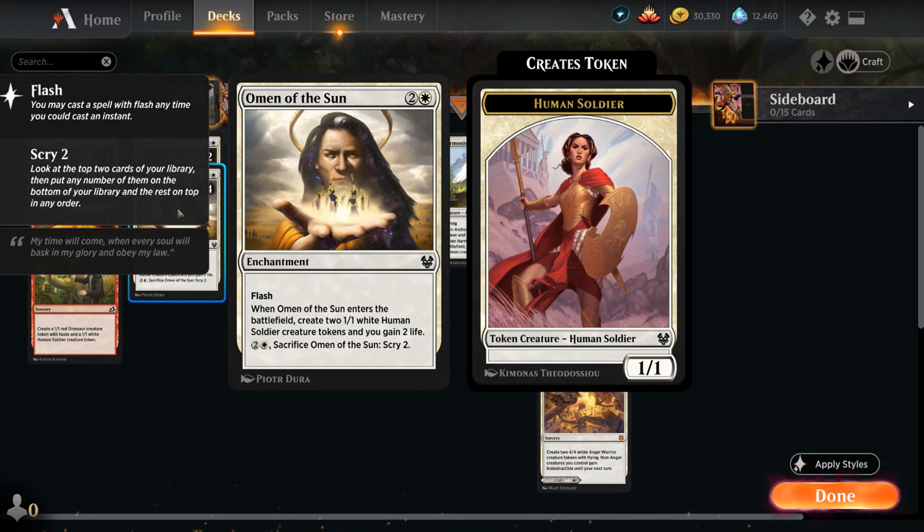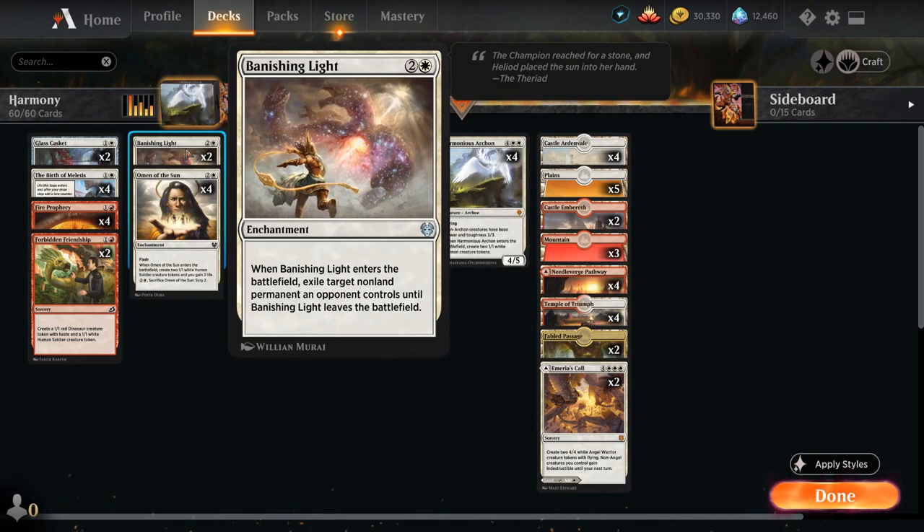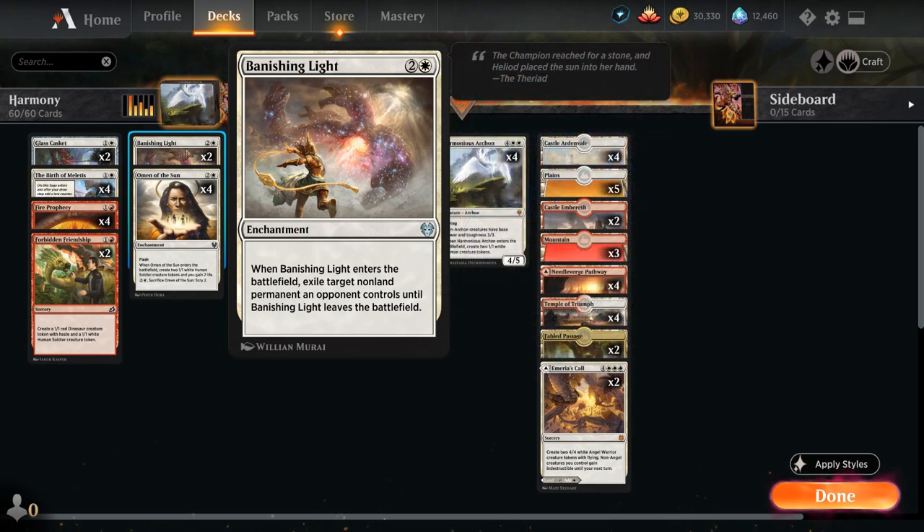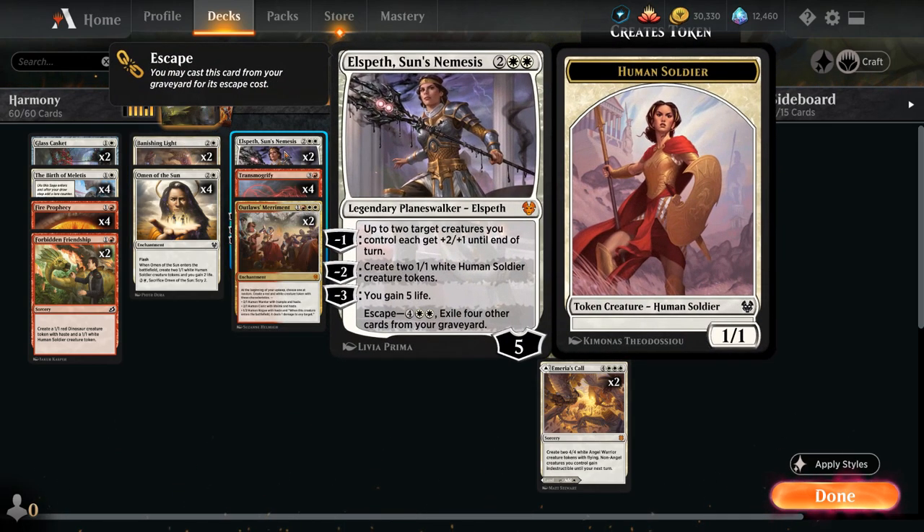Omen of the Sun can also be sacrificed to Scry 2. We've got two copies of Banishing Light since we don't get access to Skyclave Apparition — we want Archon to be the only creature in the deck — but Banishing Light gives us an all-purpose removal spell at 3 mana. At 4 mana we've got Elspeth's Son's Nemesis, which can make two 1/1 White Human Soldier creature tokens with the minus-2, can activate it twice, and the minus-1 can pump up our tokens giving them +2/+1. It can also be escaped out of the graveyard, which shines against mill decks.